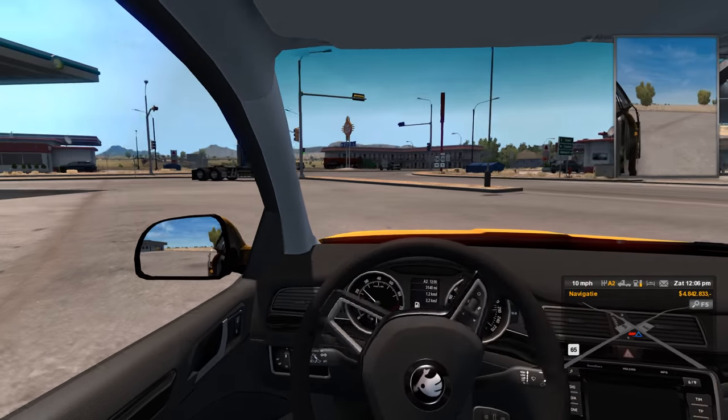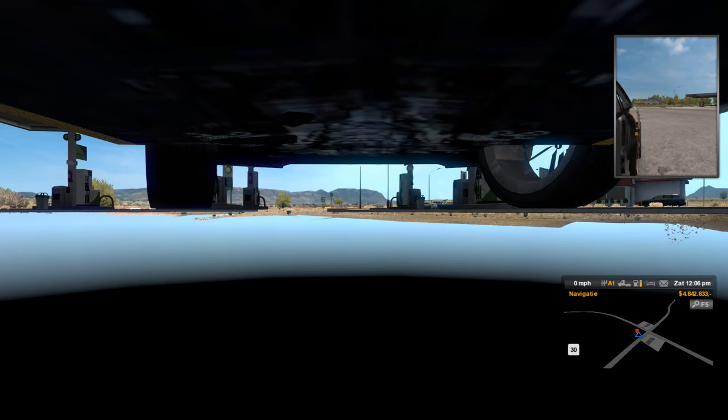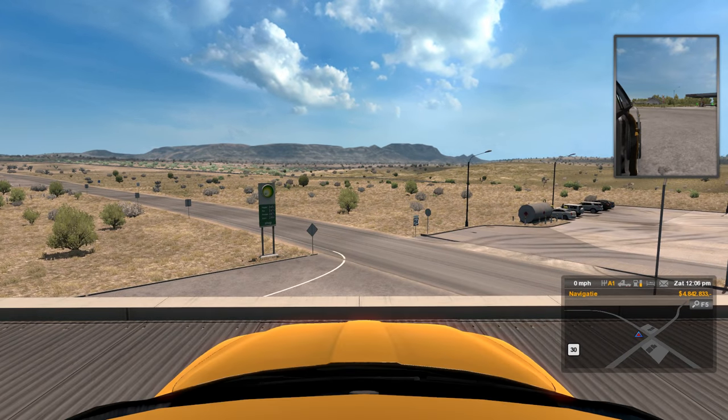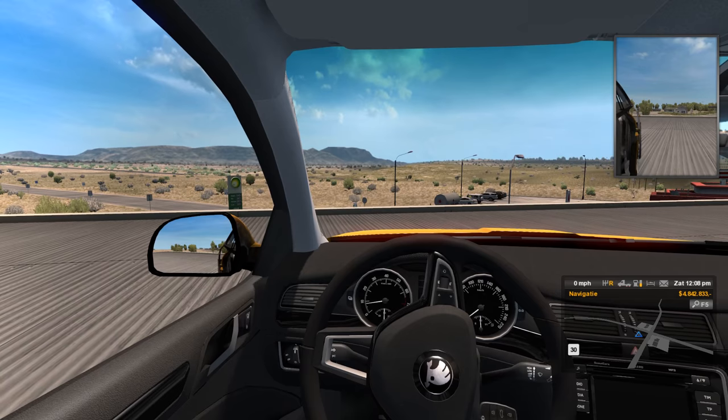Well, I found how to get it. You go to the external camera, you go up — in single player only, not in multiplayer — and then you simply jump on the roof, and that should do the trick, as you can see. Voila.